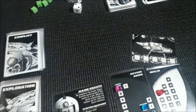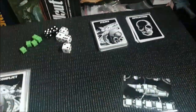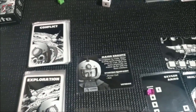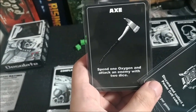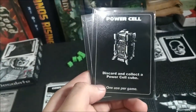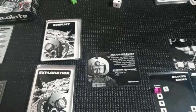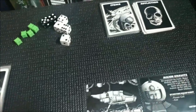Characters bring specific items to the game — you don't have to draw three and choose two. So let's get those items out of the deck. Major Kravitz has an axe, which allows us to spend one oxygen and attack an enemy with two dice. We also have a power cell — this is an instant power cell, so you can just discard it to collect a power cell cube. Maybe he can find one or make one out of scraps.